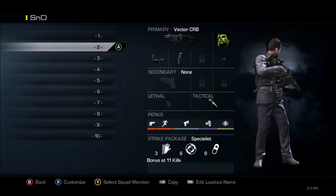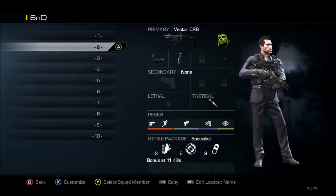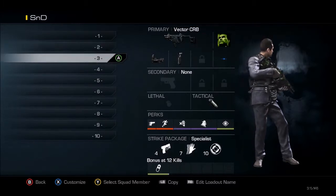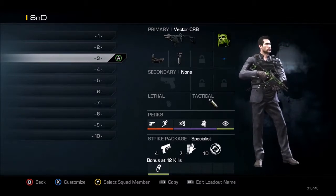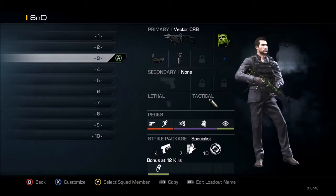This is the next class and it's got a tactical. The tactical is kind of for those cheap gun fights where you just throw a stun and win fights you can't otherwise. This is my Incog class — it's for Octane if we're pushing a bombsite, or midmap on Sovereign, just kind of anything like that.